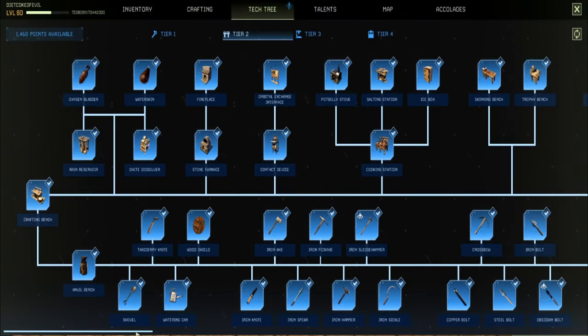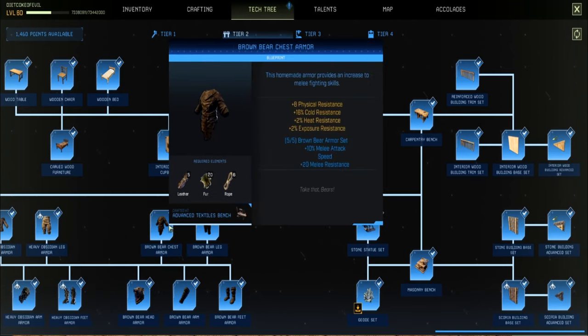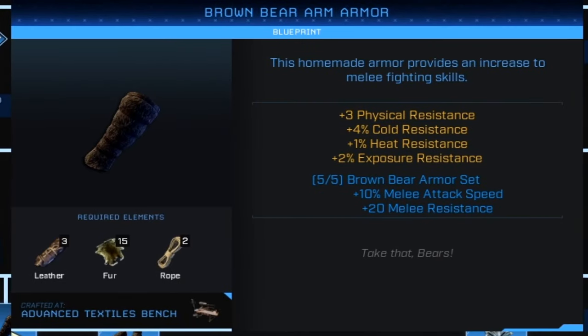Where do you unlock the armor? It is in tier two. If you take your tech tree scroll all the way to the right, you'll see it right here, just next to heavy obsidian — it is the brown bear chest armor. This armor set gives a plus 10% melee attack speed bonus.